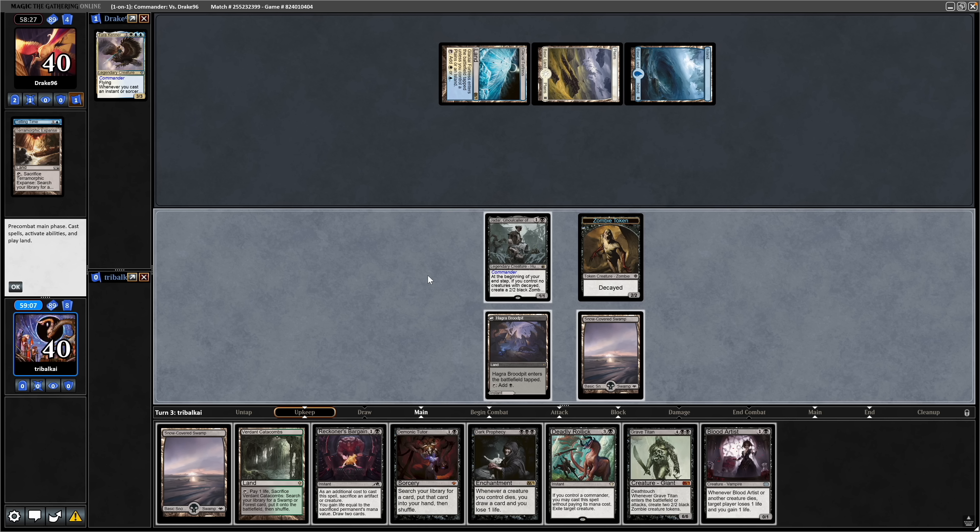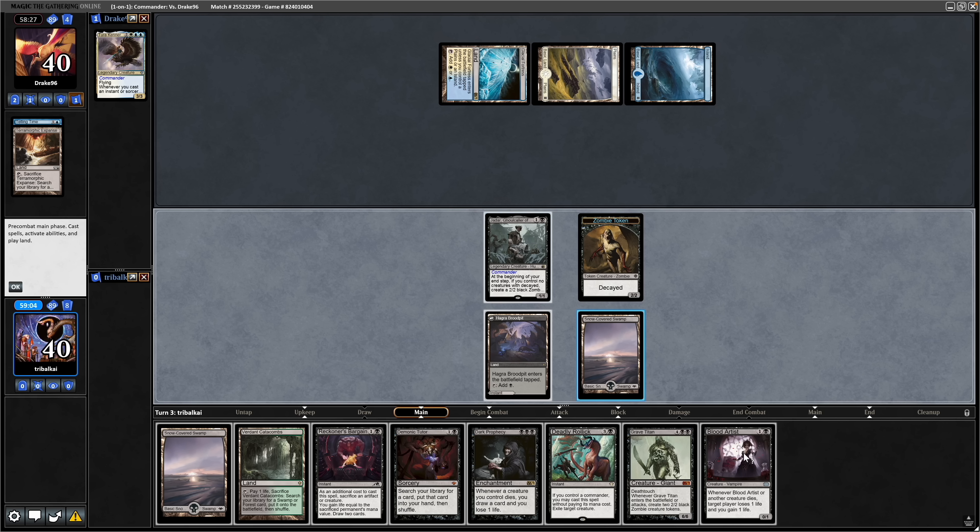Just a tap land from our opponent, so we can start swinging in this turn. Draw into a Blood Artist, which is obviously really good with the zombie token. That having Decayed, we'll obviously have it die.